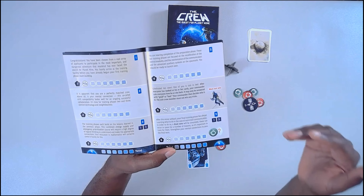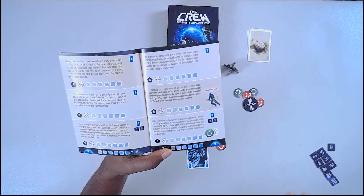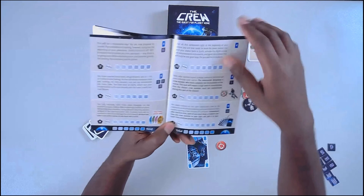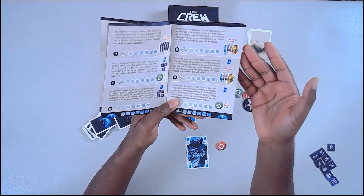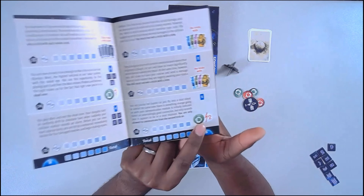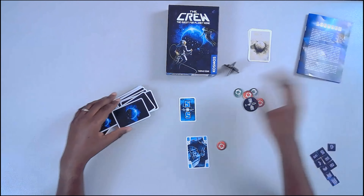The missions vary a lot. Mission five says the commander must not win — the commander has to communicate with one of the players, and the mission is that that player cannot win any trick at all. It just gets more and more challenging: you can't win tricks with nine, you can't win tricks — or you have to win tricks with all of the rocket cards. Another mission is you can't communicate until the second trick happens. There's a lot here and they get really challenging.